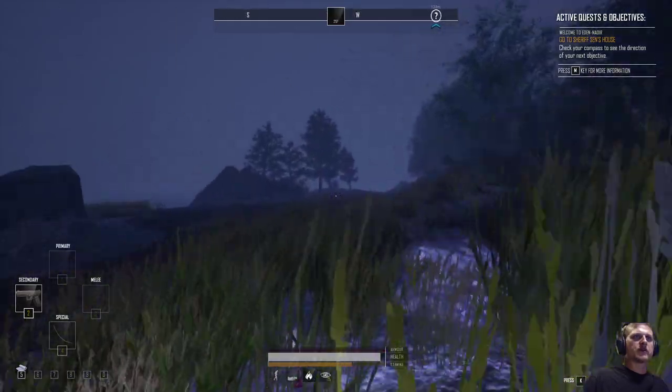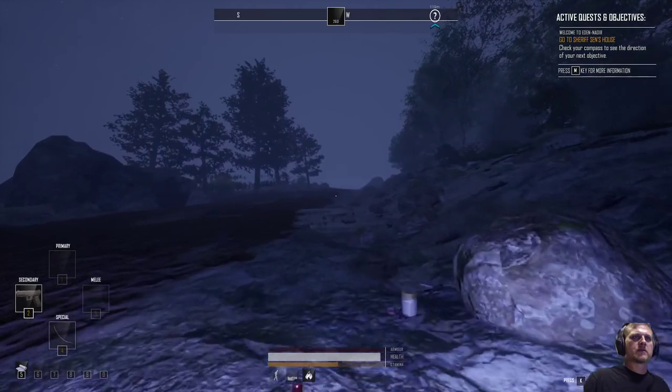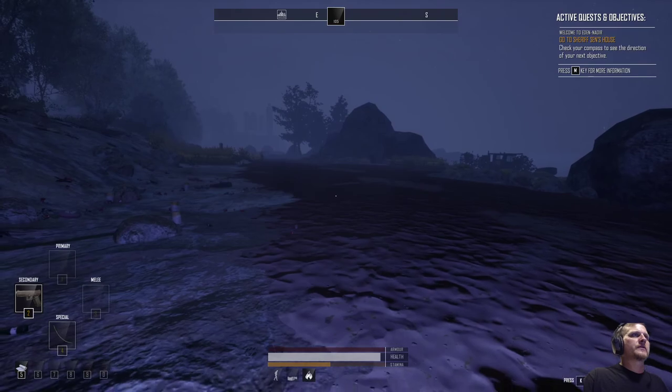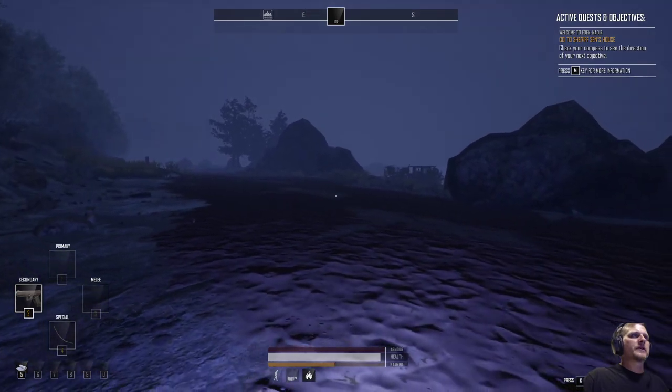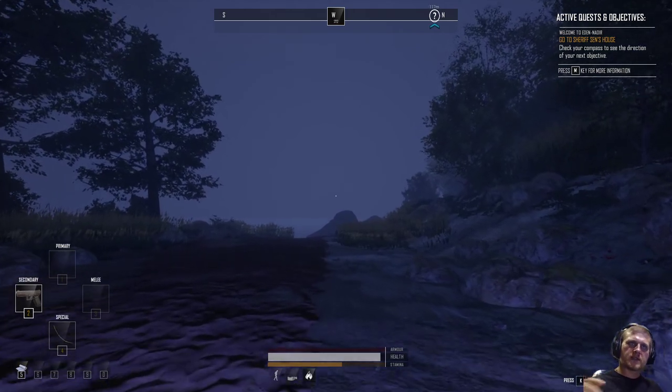Don't worry about the zombies unless you hear them yell. If you hear them yell, then you can worry — until then, just keep running. There you go — should be in the clear for a moment. Alright, awesome. Walk it off — let the stamina regen.